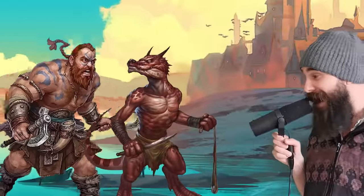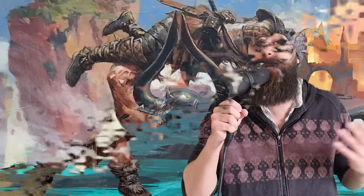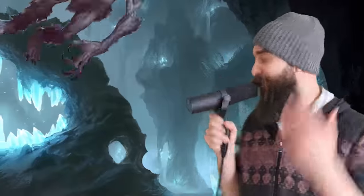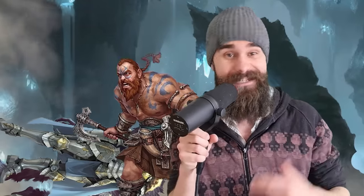At 10th level, you get Mighty Impel. As a bonus action while raging, it lets you throw a medium or smaller creature up to 30 feet to an unoccupied space you can see. You can throw an ally to get them into or out of the action, or you can throw an enemy if they fail a Strength save. The obvious trick is to bonus action launch enemies 30 feet into the air — they fall, take 3d6 damage, land prone, and every melee attack from you or your team comes in at advantage until they get up.